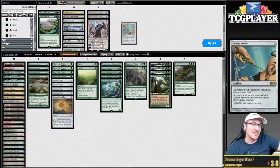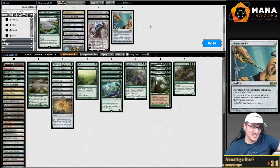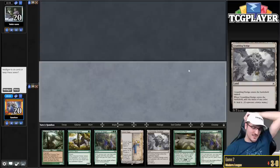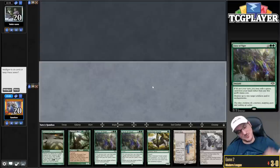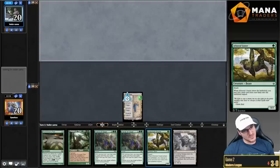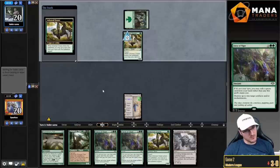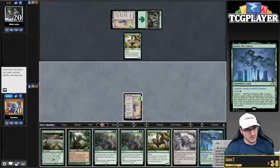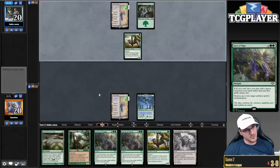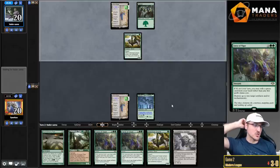It's actually funny that I could bring in Pithing Needle and name Battlement — and it doesn't affect me at all. I don't think it's worth it but it's funny that's the case. Forces are great in here. Okay, this hand — I kind of want to keep it. It's so bad but I kind of want to keep it. So we're gonna turn one Saga because I'm planning to save the Grazer to pitch to Force. Opponent has a Grazer hand, which is bad for me. An Amulet hand would be a lot better. Here's a Boseiju and go.